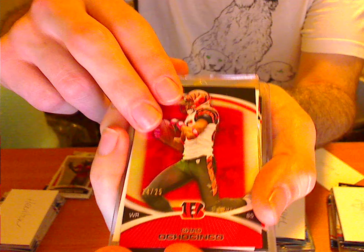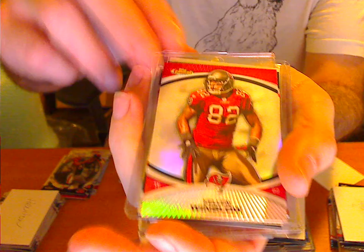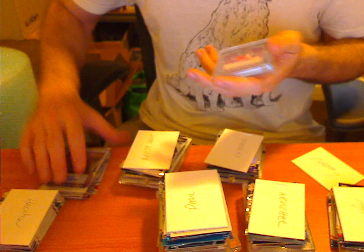We've got an Okonkwo numbered to 25 refractor — 24 of 25. Finest Moments Gresham, Atomic Refractor of Shipley, Atomic Refractor of Gresham. We've got a Winslow Normal Refractor, Jordan Shipley refractor numbered to 399. Aurelius Ben Atomic Refractor, a Gresham Finest Moments Auto — we got two of those in the case, not numbered. And this patch of Gresham numbered 19 of 50 — nice colour patch, one of the better patches in the case. So that was Cherry.